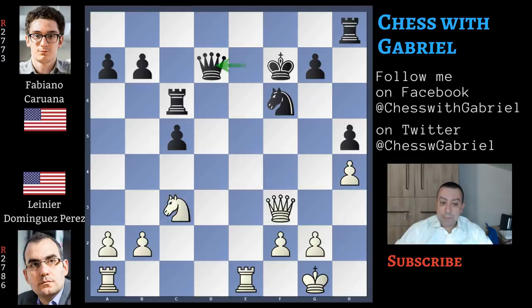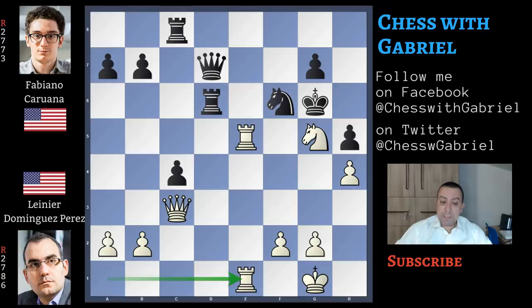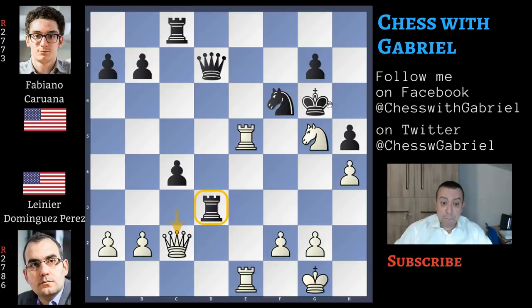King to f7, rook to e1 attacking the queen, queen to d7, and now knight to e4 centralizes the knight. This knight jump to g5 with check is really annoying, and so for this reason Caruana continues with king to g6 — also for Stockfish the best move. Knight to g5 comes all the same because this is a beautiful sort of outpost, and now rook to d6. Queen to c3 attacking c5, rook to c8 protecting the pawn, and now rook to e5. Here comes c4, the second rook moves to e1, rook to d3 attacking the queen, and now queen to b4. White neglects knight to c3 more or less.